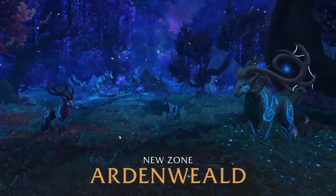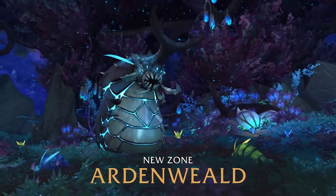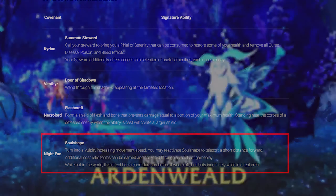Night Fae — Guardians of Nature, the Night Fae inhabit Ardenweald and shepherd beings through the cycle of life and death. Allying with the Night Fae, you will gain the ability Soul Shape, which turns you into a vulpin, increasing movement speed. You can reactivate Soul Shape to teleport a short distance forward. Additional cosmetic forms can be earned through gameplay. While out in the world this effect has a short duration, but lasts indefinitely while in rest areas — kind of a travel form like Druids, with an optional Blink to top it off.